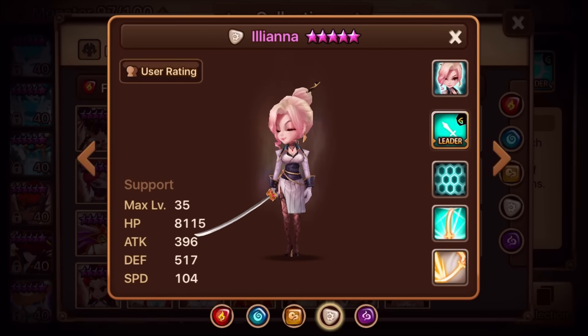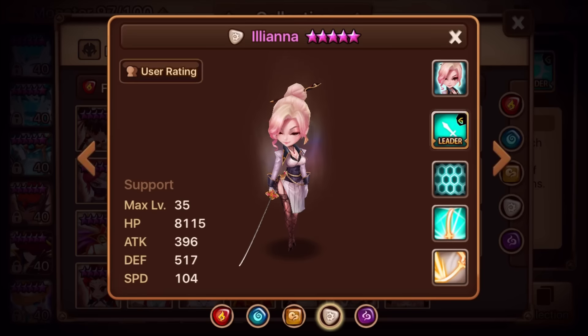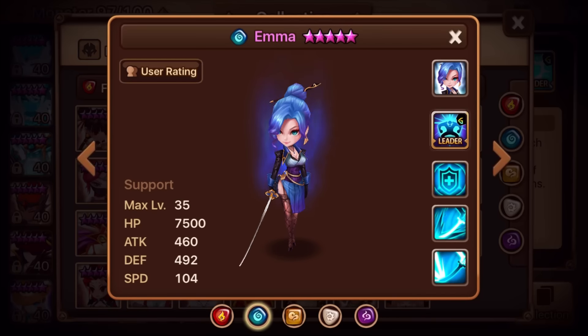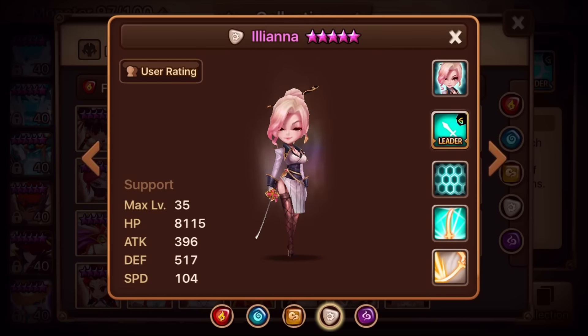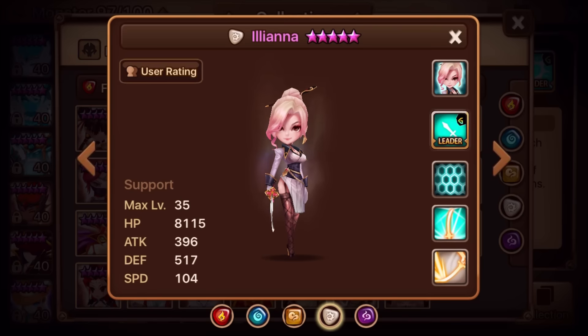Right now I just don't think Ileana has a place in the game. She's got the Guild Battle leader skill for attack power, but she's a support monster with very low attack power — the lowest of all four — so she's not going to be using the attack power boost. Let me know what you guys think about Ileana. I feel like she's very lackluster, but she could potentially be good in the future.